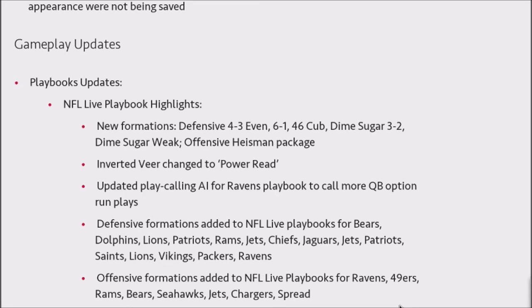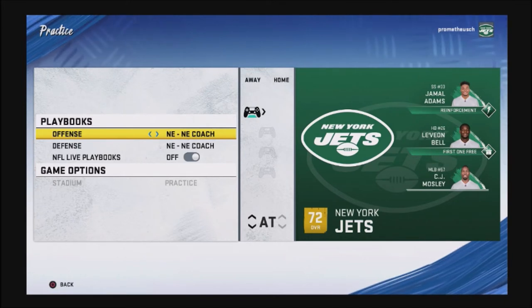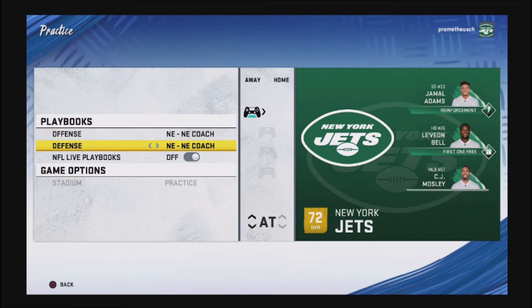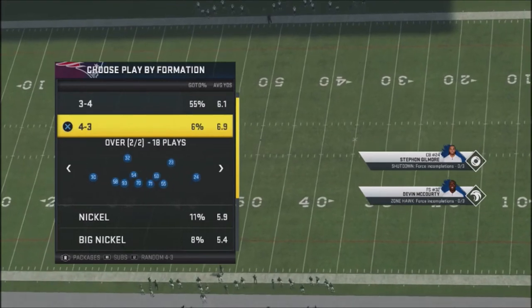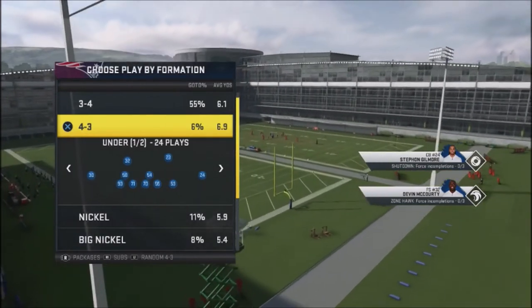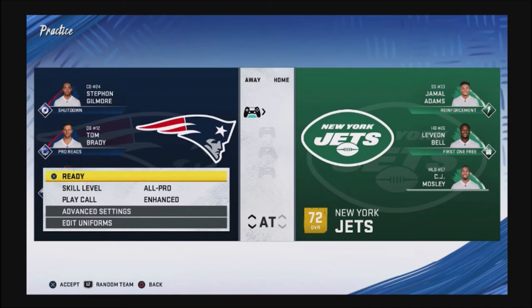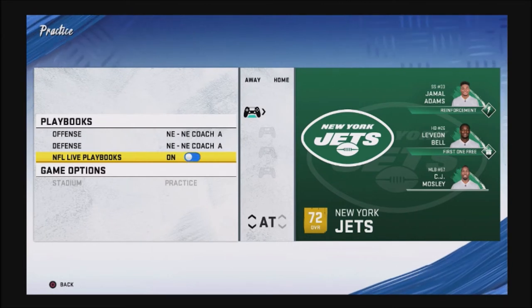I'll show you how to find it, but I'm also going to point out something you guys probably need to ping EA about, especially if you play franchise or use custom books, because they don't allow you to access that. So we're going to access the New England Patriots playbook — you'll notice it has a toggle right here that says 'NFL Live Playbook.' You need to switch it on, otherwise it shows something else. To turn it on, go to Advanced Settings, and there are master settings where you can flip it on.